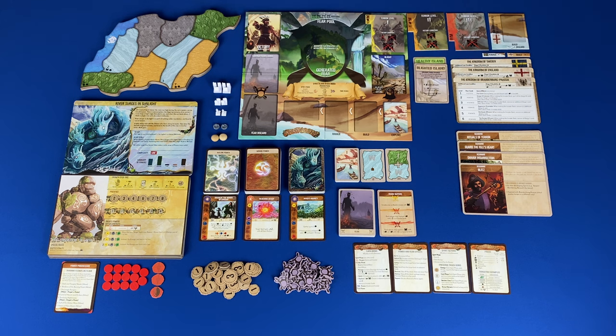And at the bottom you have your invader track. These are where cards will go from explore to build, build to ravage, and ravage to discard.